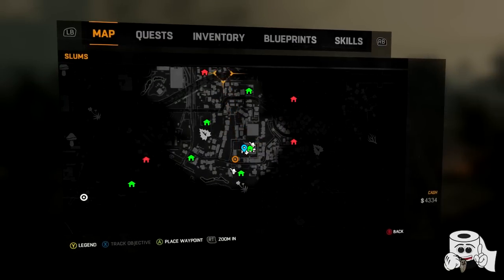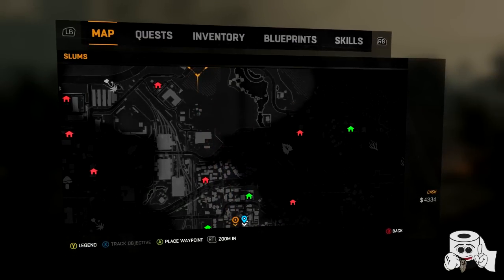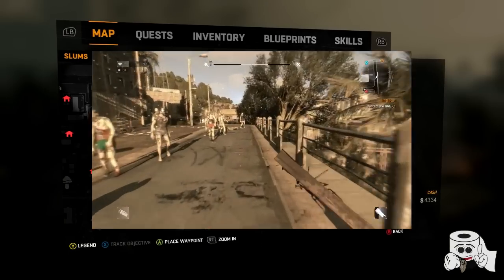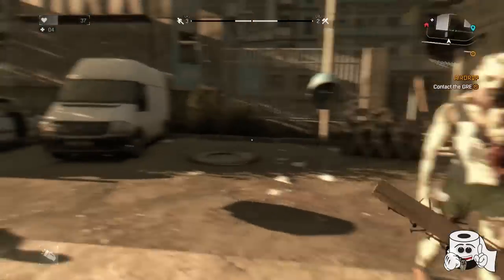Right here is your main starting safe house that everybody's familiar with, and you need to go all the way up north. You're going to want to go to this complex that I just put a marker on. You're going to need to get on the building of that complex and it's a little tricky, so I'm going to show you how that's done.